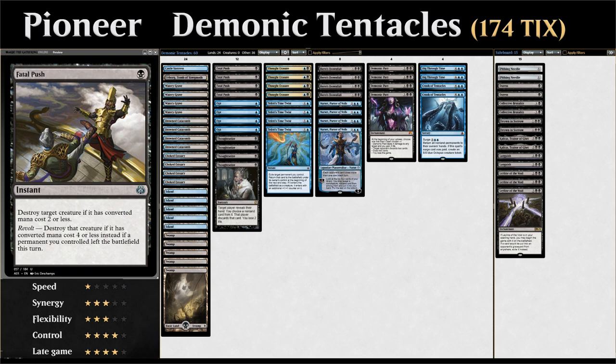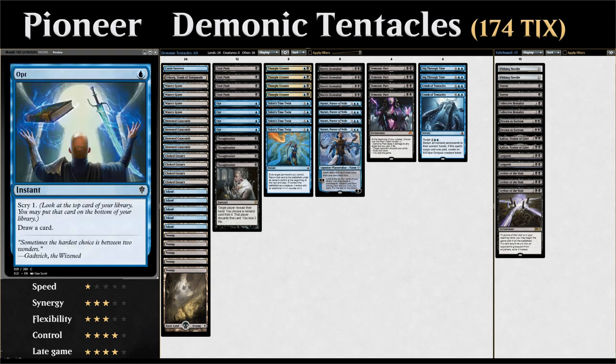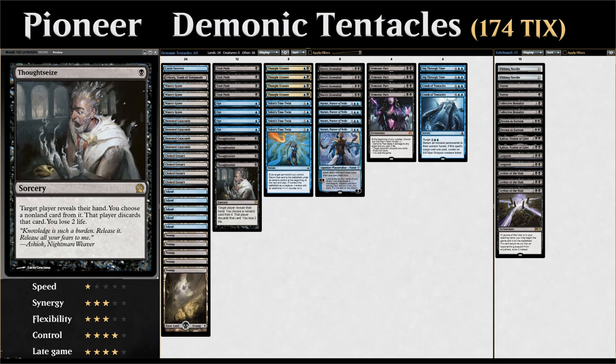At one mana we have the full playset of Fatal Push as cheap removal, four copies of Opt to scry 1 and draw a card — a great way to enable surge on Crush of Tentacles — and the full playset of Thoughtseize to look at the opponent's hand and make them discard a non-land card at the cost of 2 life. It checks for counterspells, enables surge, and clears the coast for our combo pieces.